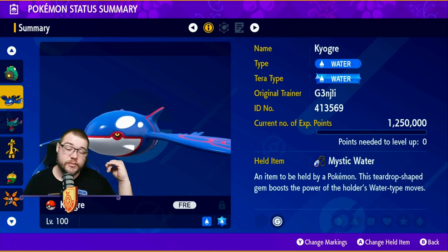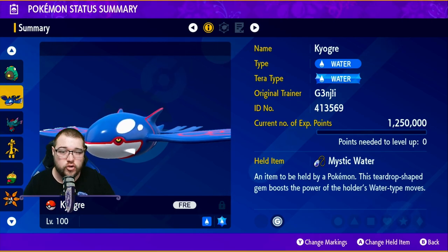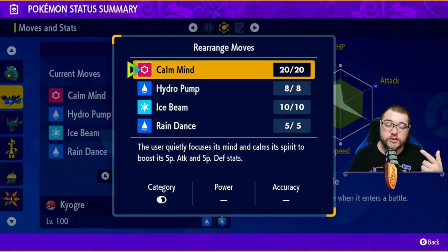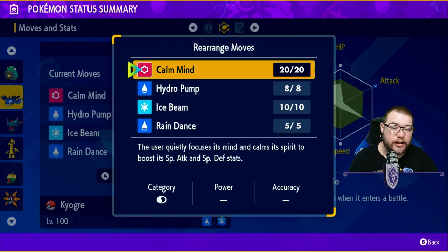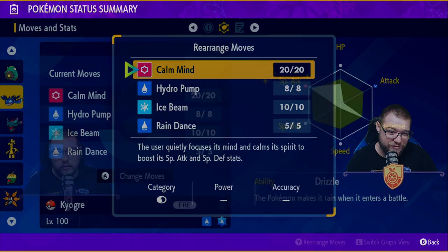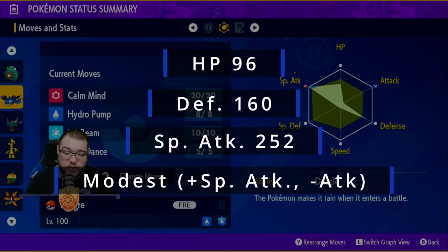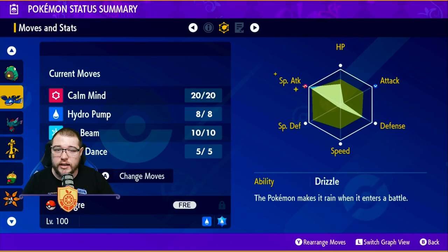Next up is the king of the sea at number two: Kyogre. Kyogre is a Water type using Mystic Water for more damage on water moves. The moveset is Calm Mind to raise Special Attack and Special Defense, Hydro Pump (which can be swapped for Origin Pulse), Ice Beam as coverage, and Rain Dance for extra damage. With Mystic Water, STAB, and rain, you're knocking out everything. The spread is 96 HP, 160 Defense, and 252 Special Attack, bringing it to 438 Special Attack with a Modest mint.